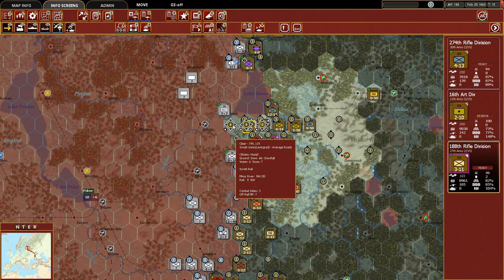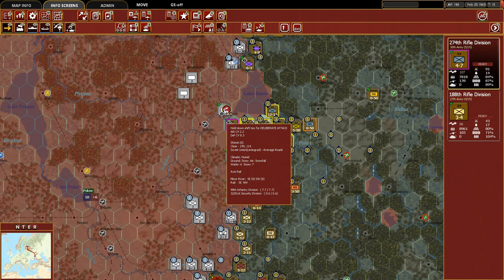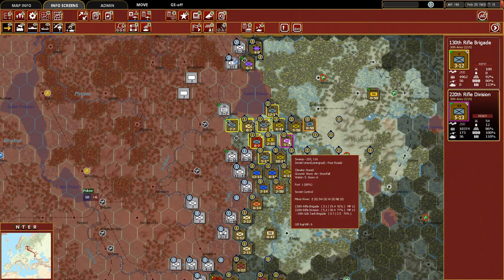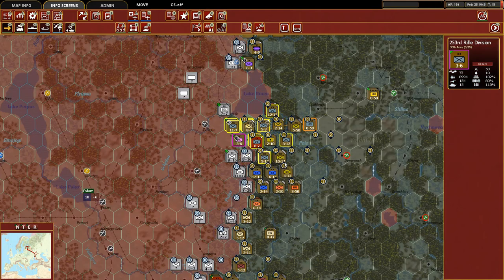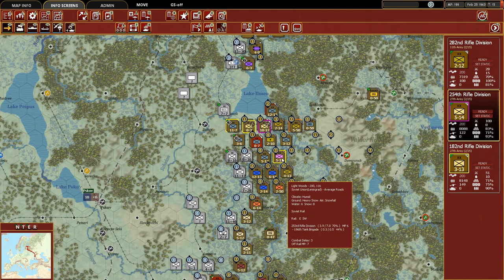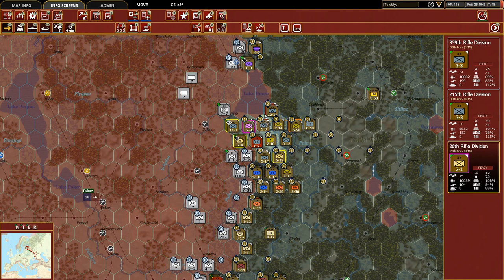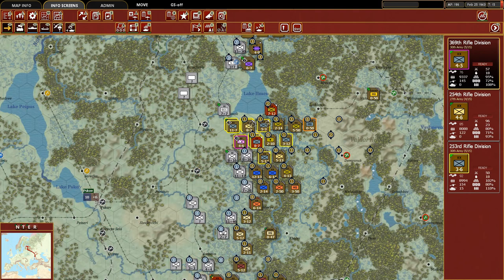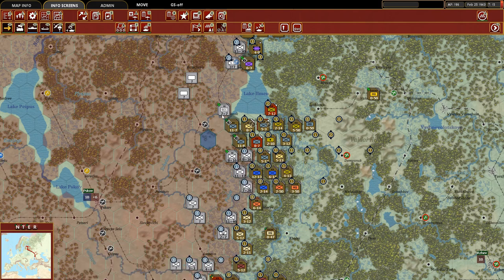That unit can move up there - let's do it. We'll take this rifle division because it's very important that this hex in particular we keep. We'll take the 253rd rifle division down, then the 254th, and the 369th can also make it. I can't believe how well this is going. We have plenty of defensive value to hold out. This is just going great.